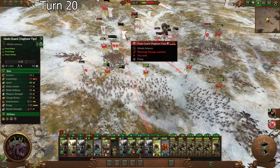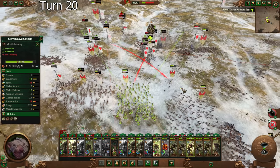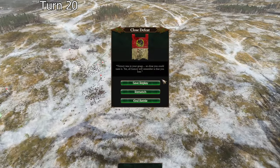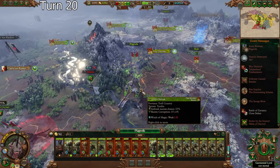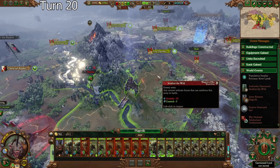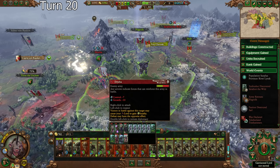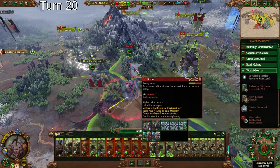I think Dryadshaw might be a little overtuned right now because these literal Glade Guard have one model left, 12 HP, and they're still fighting. We're going to definitely fully crumble in a second here. But overall I think we've traded really well here — it's their incredibly high leadership, that's the main problem. All of these fuckers are wiped out. Let's see — oh, and I forced them back up into my territory. Oh my God — so now I have my pick here.